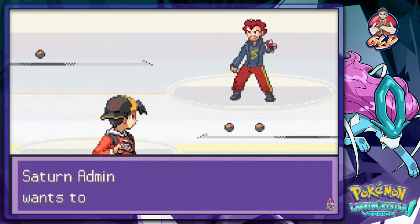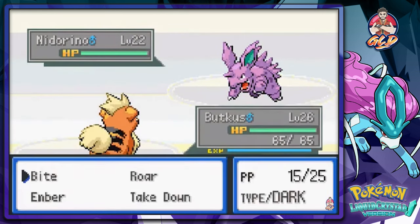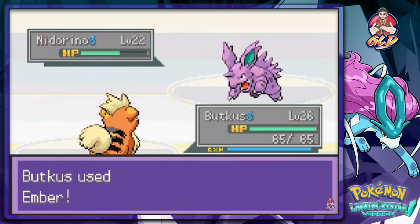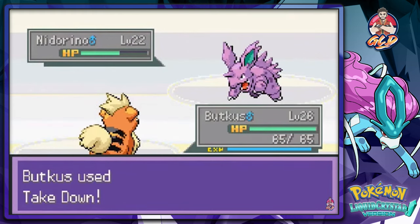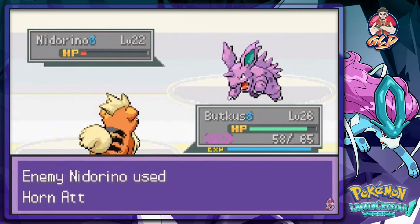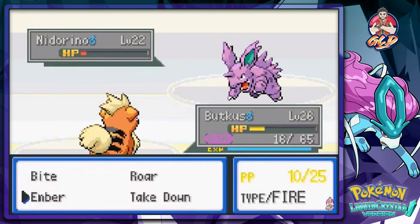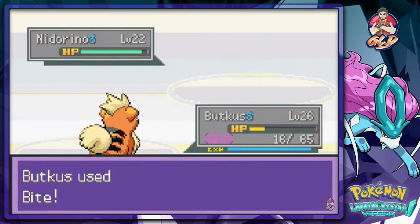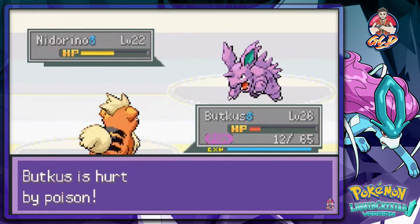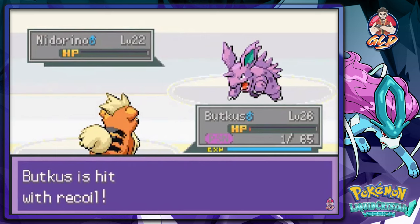Alright, so here we go — a Saturn Admin. I like his jumpsuit, I really do. He's coming out with a Nidorino. Trying to figure out their typings — I'm assuming they'll be using poison type Pokemon. Let's use that Takedown attack — go Butt Kiss! That nearly takes out this guy, but we're getting poisoned right away thanks to Poison Point. Butt Kiss is getting his butt kicked, and there's that Bite attack. Let's go with another Takedown and sacrifice that body!